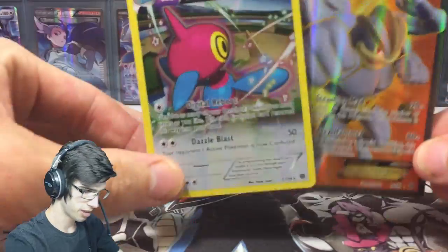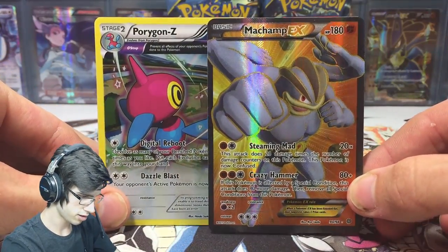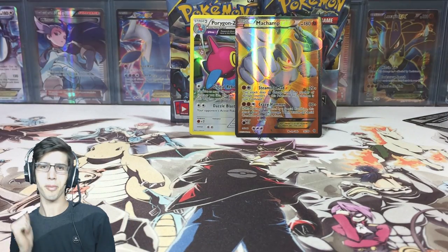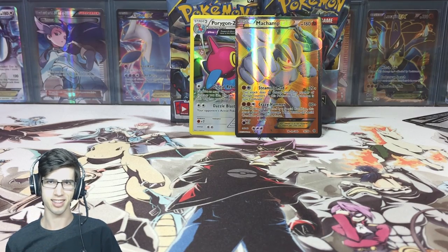The pulls of this part — obviously we got my main man John Cena, the Marchamp full art, and the Porygon Z. This box is all about pulling the cards I need to finish collecting the set, so that's awesome.